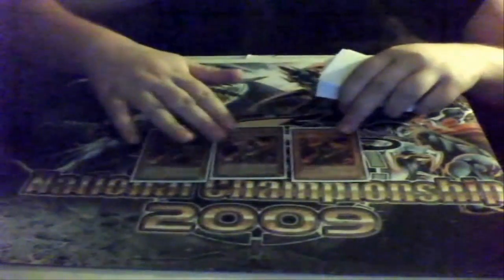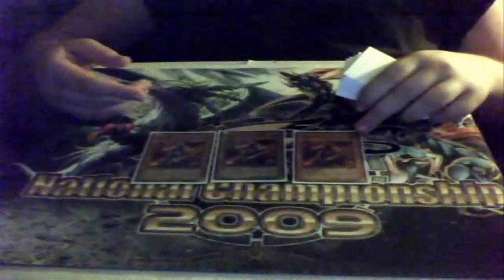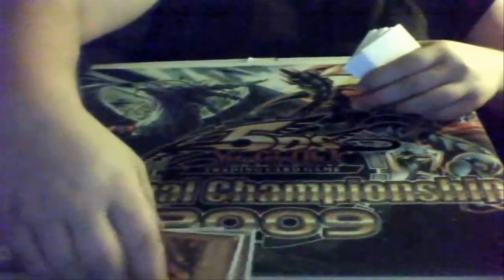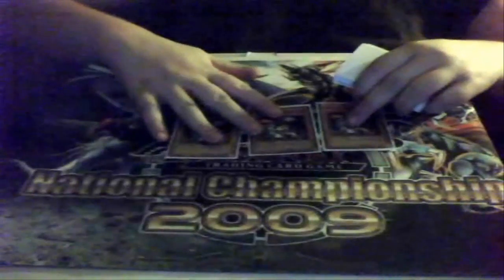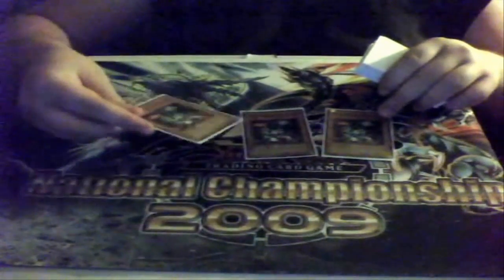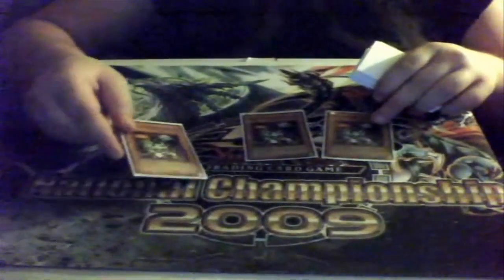Another good card for this deck — it's a 1900/1300 defense beat stick. The one that is destroyed by battle destroys all your spell and magic cards on both sides of the field. Three Legendary Jurai Masters — good to get. Like Gigantes, I forgot to say, it's really good against skill drain decks. Legendary Jurai Master: when it's in defense mode, anything that attacks it is returned to the top of the deck, even if Skill Drain is on the field. If this is destroyed as a result of battle, it still goes back to the top of the deck because it went to the graveyard.